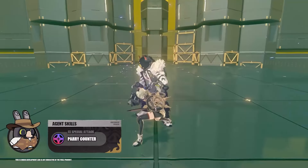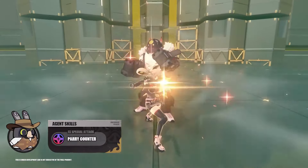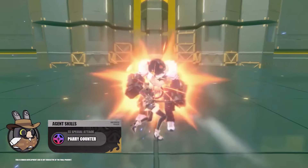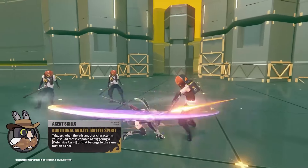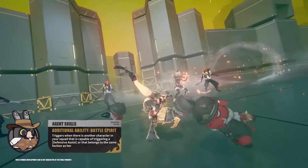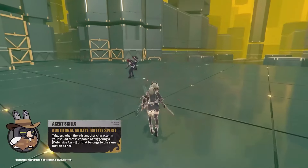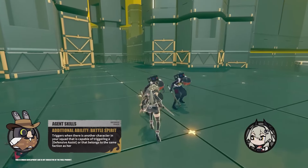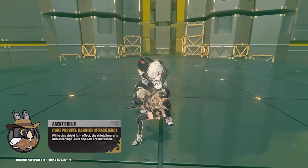Let's not forget about her perfect block mechanic. It negates damage and knocks back enemies without consuming energy, making her a valuable defense tool. Caesar's second core ability introduces a debuff that increases damage taken by enemies by 25% in a small radius for 30 seconds, creating a burst damage window for DPS units like Bernice White. Additionally, her shield throw crowd controls enemies, adding more utility to her kit.